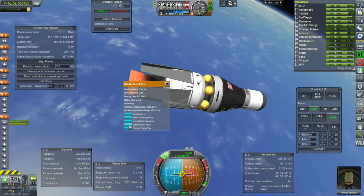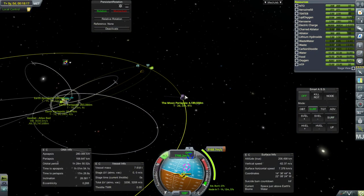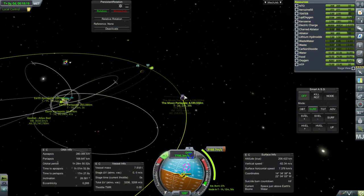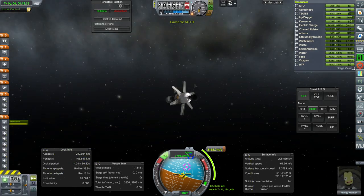Let's get these solar panels extended. I've got a free return plotted. We've got periapsis under 5,000 kilometers, which is what we need, and basically a three-day trip there. On this side, our periapsis is 91 kilometers, so that's pretty good. I think we can definitely work with that, but we have to wait an hour around here.